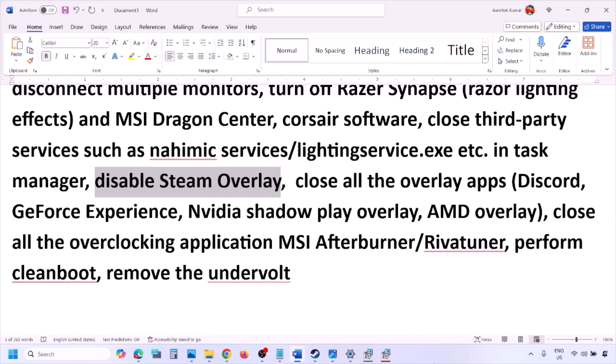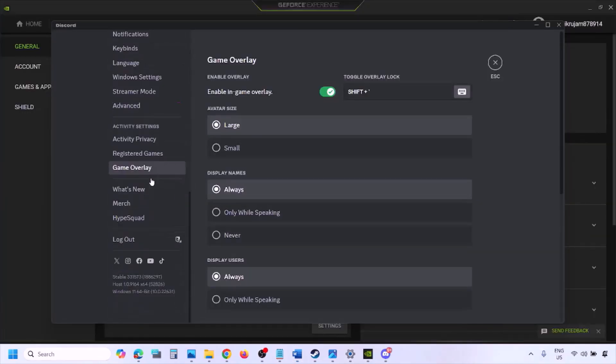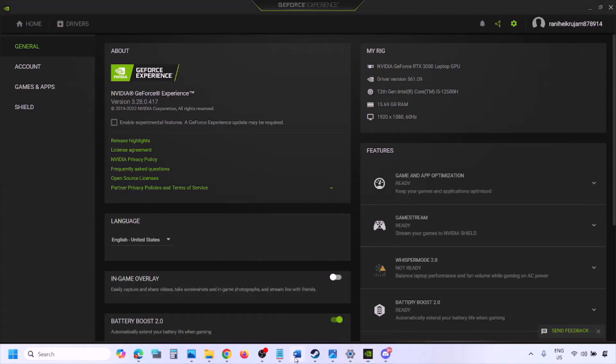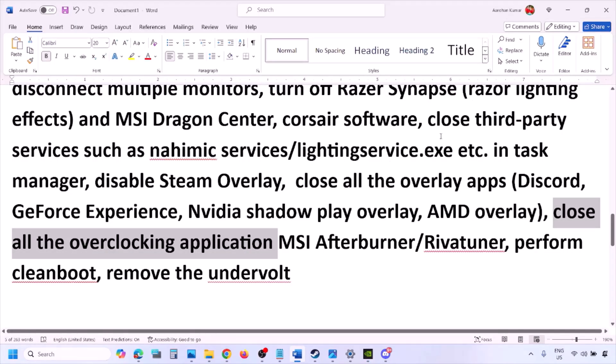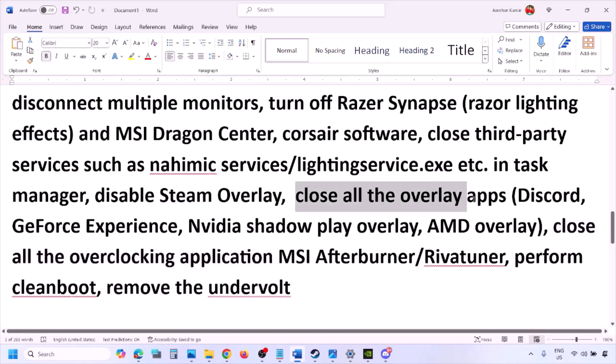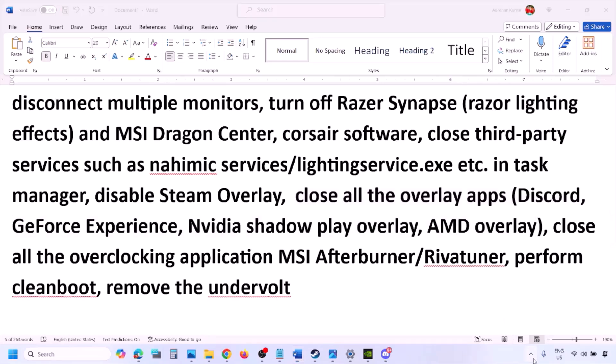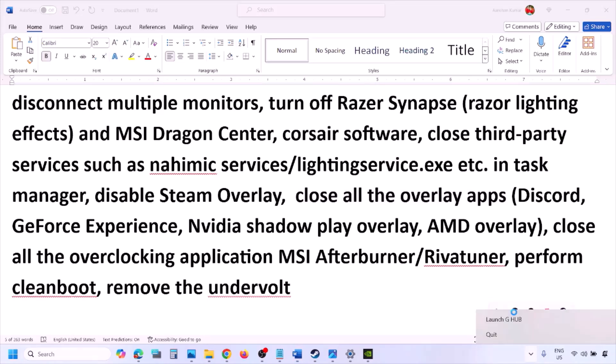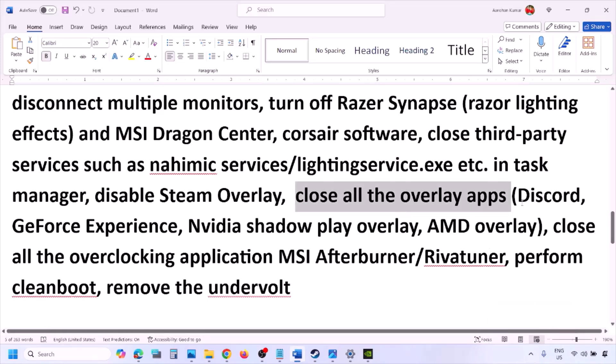Also disable overlays in other applications. In Discord, go to Settings then Game Overlay and turn off Enable In-Game Overlay. In GeForce Experience, click the Settings icon and turn off In-Game Overlay. Close all overlay applications entirely if needed — Discord, GeForce Experience, and any others.